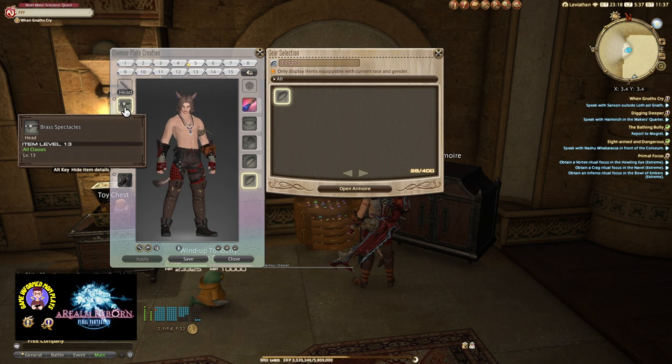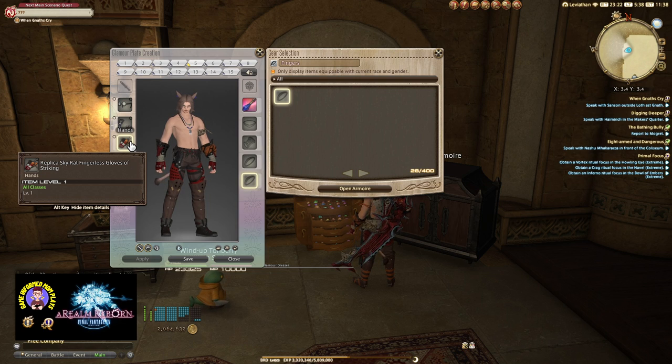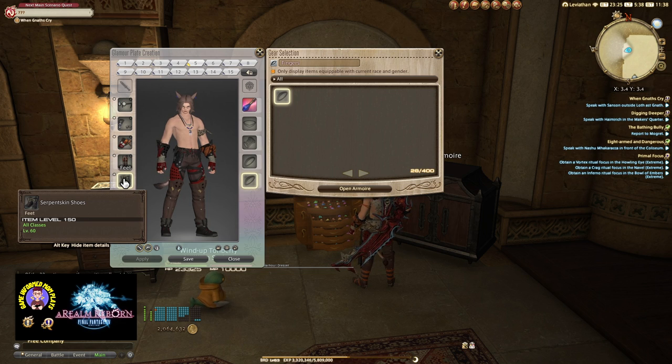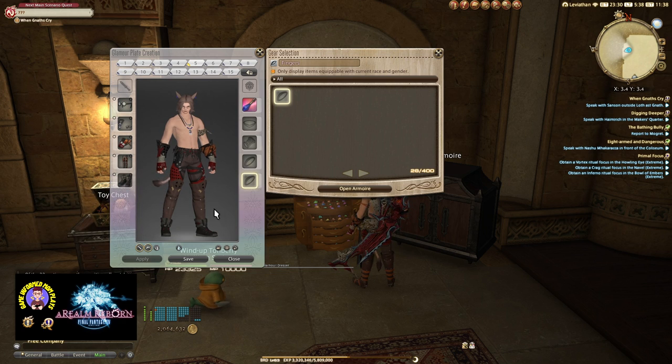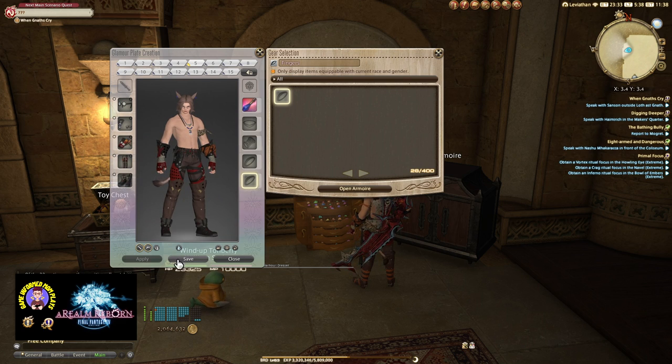When looking at gear on a glamour plate, pay attention to the level requirement. The Brass Spectacles are all classes, minimum level 13 — that's the character level, not item level. Most of the other items are all classes, level 1. However, the shoes say all classes, level 60. That restriction is based on the item level of the gear you are currently wearing. So if I'm on a crafter with level 50 footwear equipped, the level 60 shoes on the glamour plate will not apply — that's what we'll see when we save and apply it.